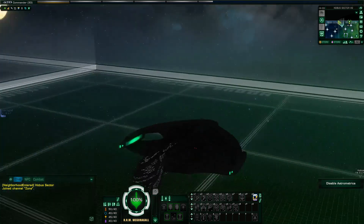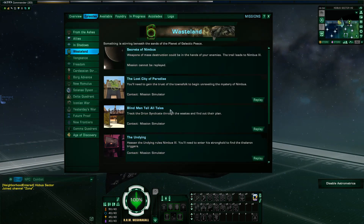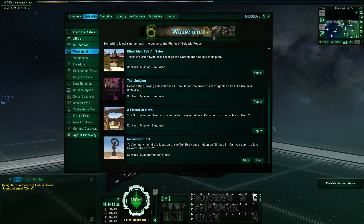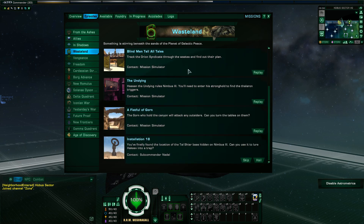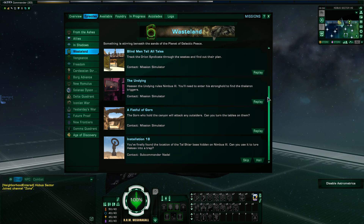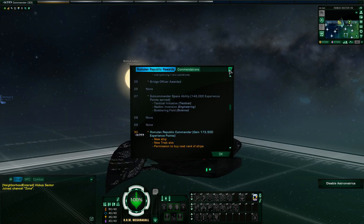We've progressed quite a bit. I said I was going to go through the Nimbus storyline - the wasteland - and get through all the way to the last one, because Installation 18 actually has some interesting story mechanics. All the others I've done, including a lot of the rare spawns down there as well. Just normal levelling stuff, nothing too intense, but it gave me a lot of levels. I'm now Commander 30.